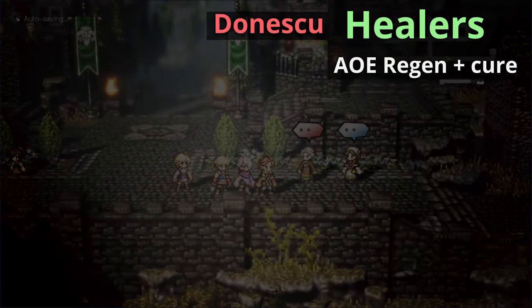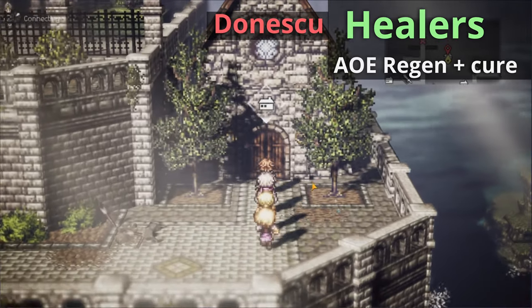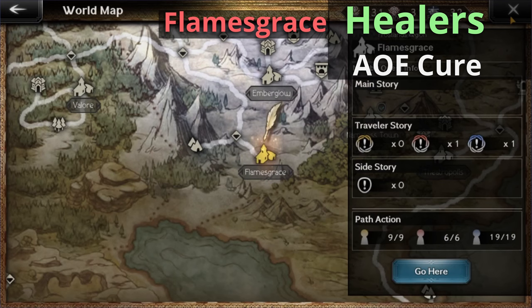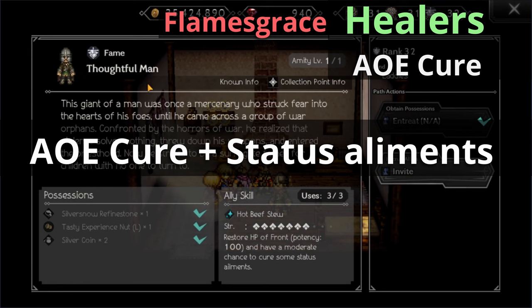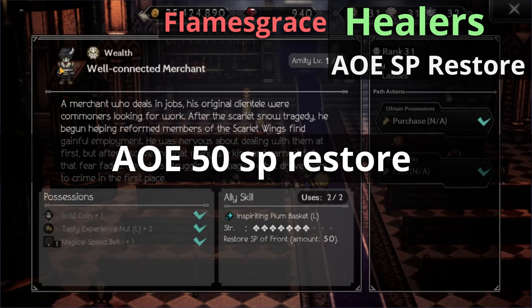Now it's finally time for the best healer allies in the game. Make your way down to Don's Q, back to the little church in the middle of the map. Talk to the Saint's Bridge Priest. He gives you an AoE care and also Regen, so that's really nice to have. If you're trying to find an ally that can cure status elements, head over to Flames Grace and move to the map on top. Go to the far right house and talk to a man called the Thoughtful Man. He gives you AoE care and he also cures status elements. Do you ever find yourself running out of SP? Head back to the Flames Grace Cathedral and talk to the man sitting on the bench — the Well-Connected Merchant. He currently has the most SP restoration for all allies, with a restoration of 50, which is super great to have.